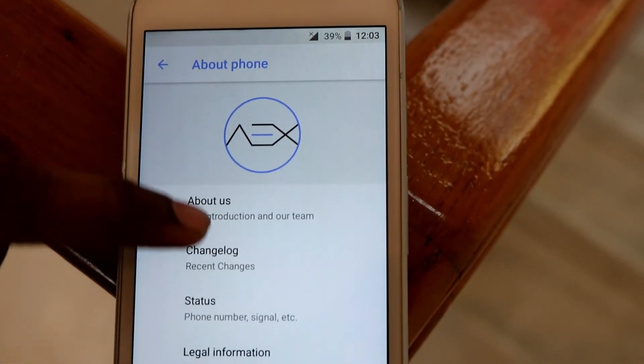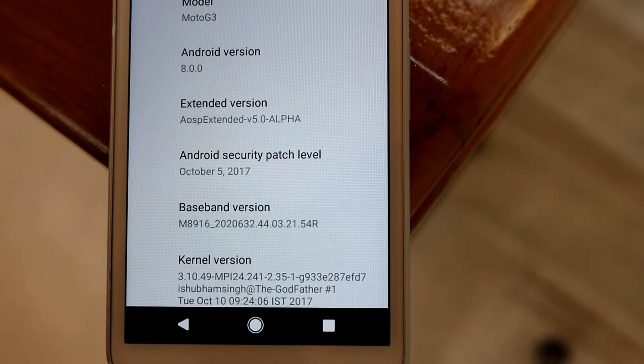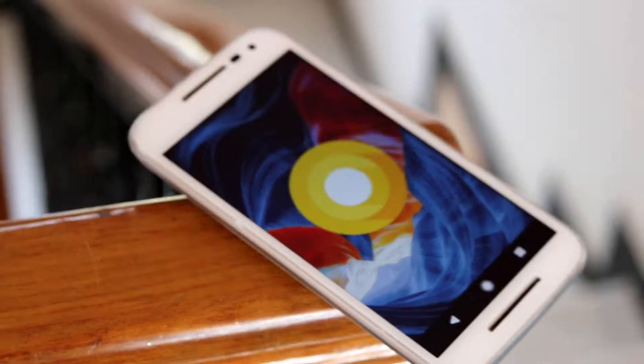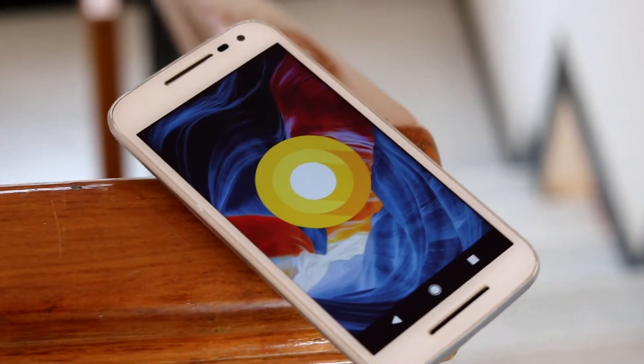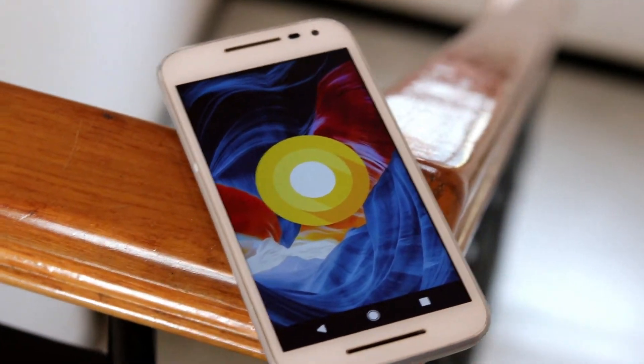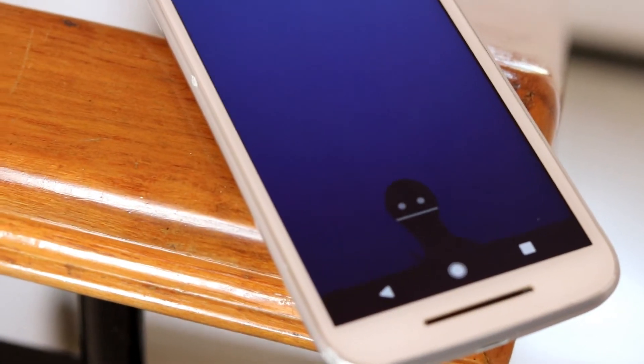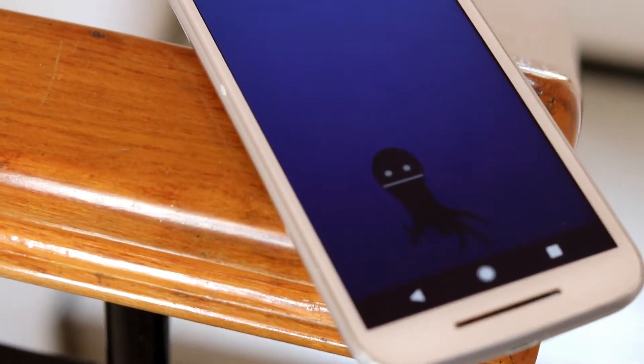It's still running on version 8.0, not the latest one which is 8.1, but that's not a big deal considering it was released just a few weeks back. I think it might take some more time for the developers, but hey, we have Oreo. And of course we have the cute little octopus which is the Easter egg for Android version O.